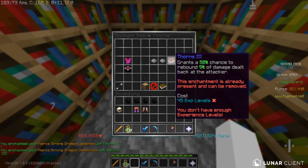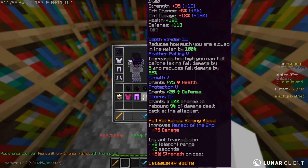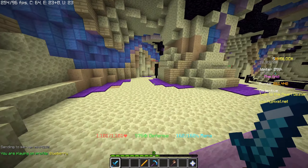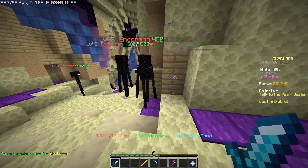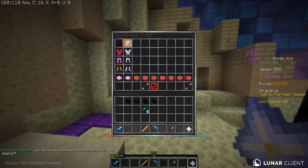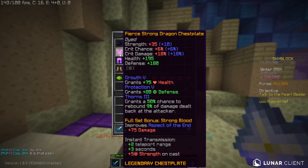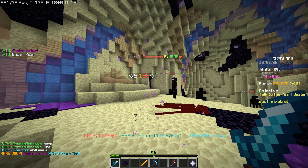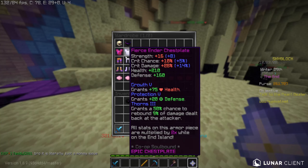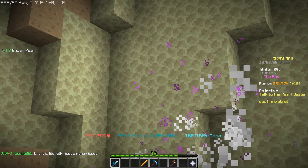Instead of purchasing a weapon upgrade I'm going to upgrade my armor setup - purchasing strong dragon armor. Here's an already Growth 5 Prot 5 chestplate for 400k, I'll take that. Then these boots which are already fierce, I'll take those. I'll buy this clean helmet for 530k and now I just need leggings - these are the cheapest leggings with Growth 5 Prot 5.